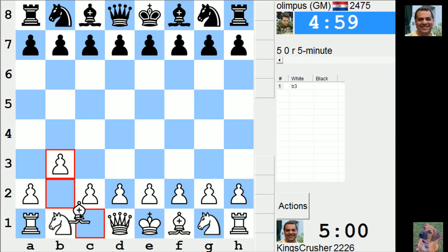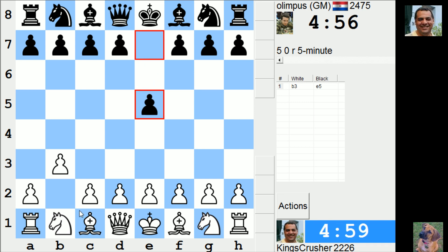Welcome to another mega exciting five minute auto-pairing set against Olympus. Let's try B3 just to get my GM off the beaten track, so to speak. Actually, 'the beaten track' is quite a good expression for chess — there are beaten tracks in different openings over the years.